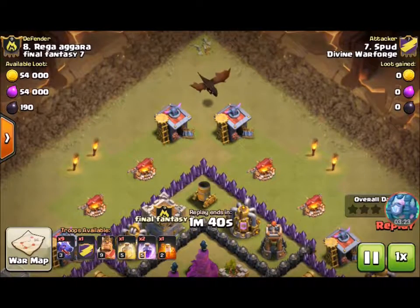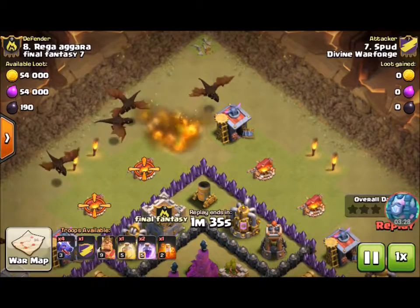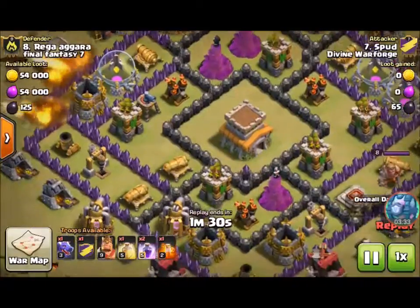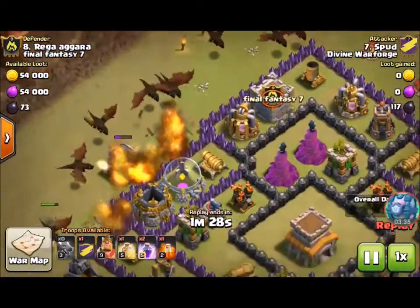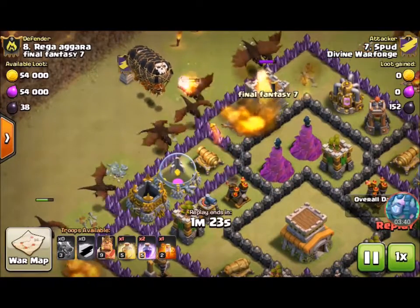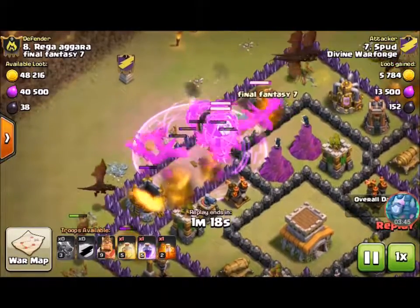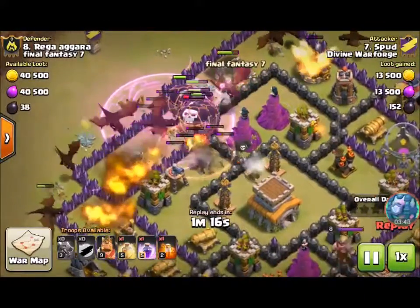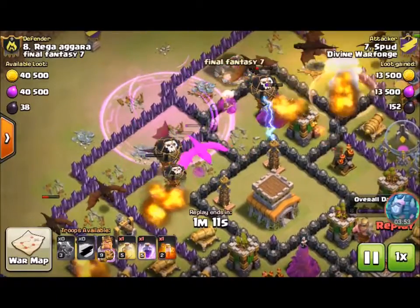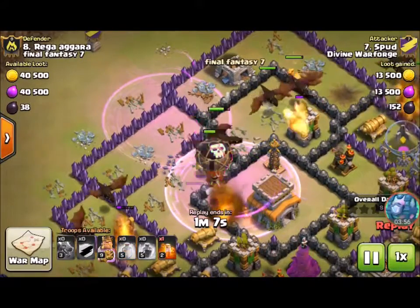That's the Town Hall 8 special — we always do dragon attacks in this clan, even when some bases are better for GoWipes. This is what I mean: she's spreading them out, but she mainly uses her balloons to take out the air defenses. I usually like to precisely funnel — clear the outside buildings first and then place a clump in the center — and that's been working for me very well.